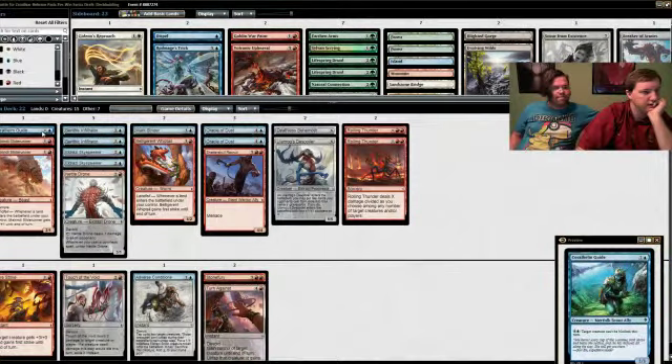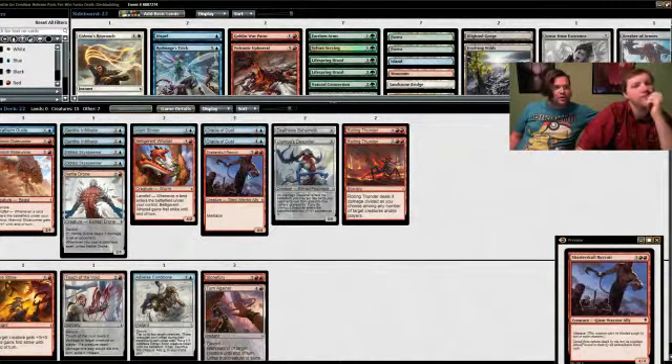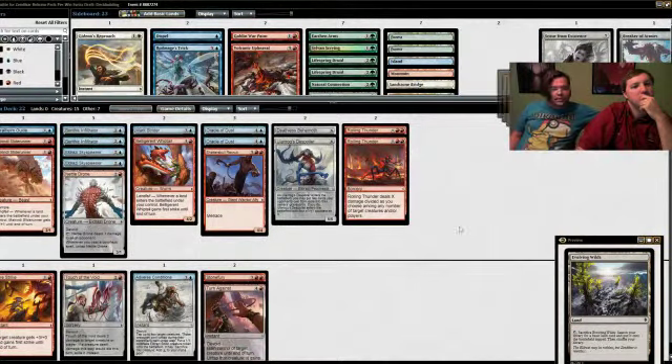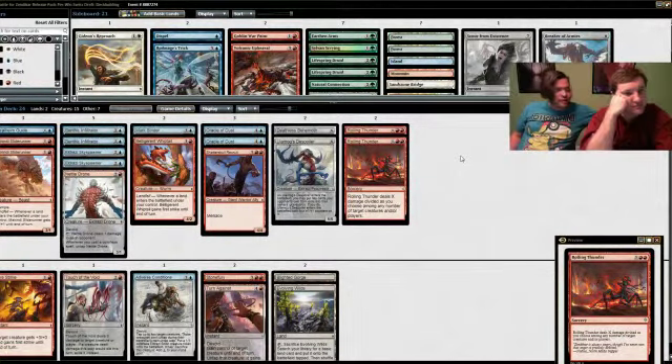We cut the Breaker of Armies unfortunately. I think we're playing a pretty even mix of blue and red — even though we have double red at top it looks very close: four, three, five, six, four. Let's go ahead and pull in our other two colorless lands. We have Blighted Gorge, which is a very legitimate card — the fact that you can kill a Sky Spawner, a Coral Helm Guide, a Belligerent Whiptail — it adds a lot of utility later in the game.